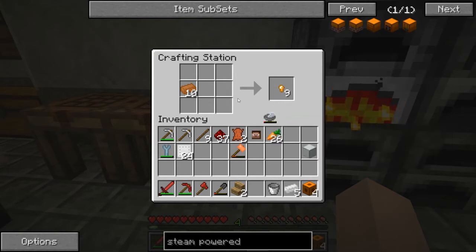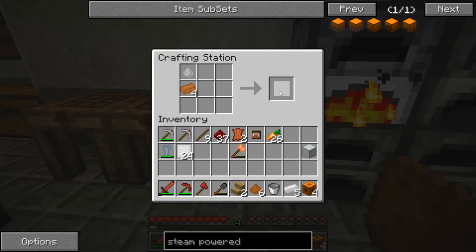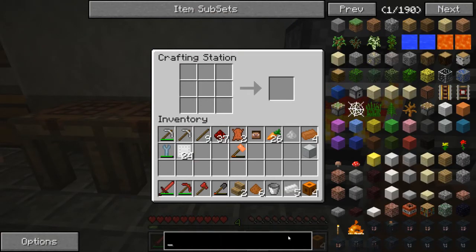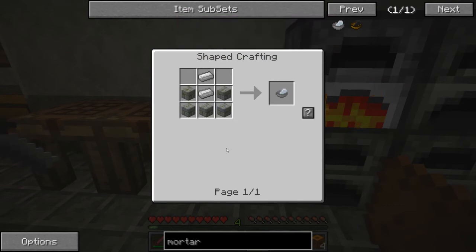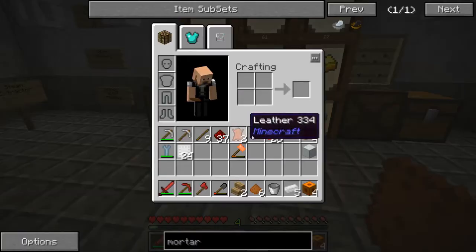I need to turn this copper into dust and make a new mortar and pestle. Unless you made another one of those somewhere? I have not. We need a mortar and pestle — stone, bricks, and iron.